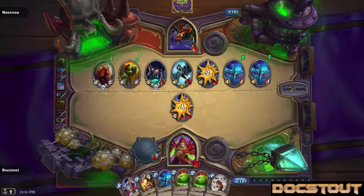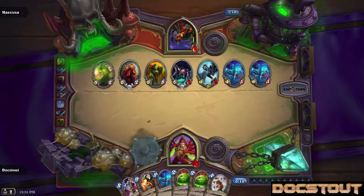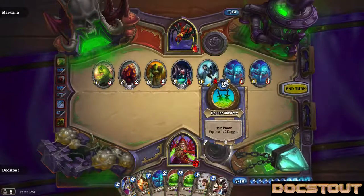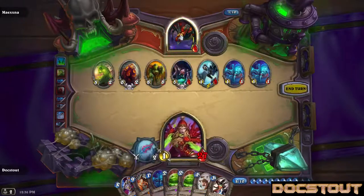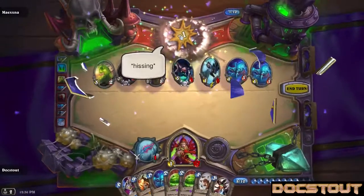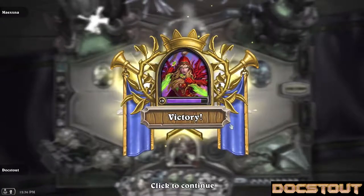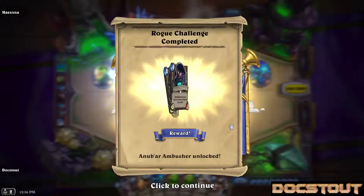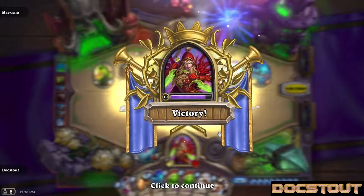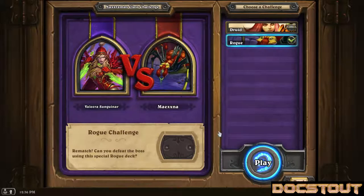One problem with your strategy here, sport — OOOOH! Okay, well, you could destroy the weapon, but I'm just gonna put on a new one. No taunter. Bam! Giants! Mwah! Got the Anub'ar Ambusher for that. All right, that was fun. But it had a disturbing lack of Murloc.